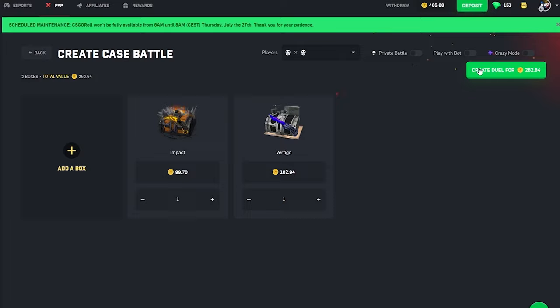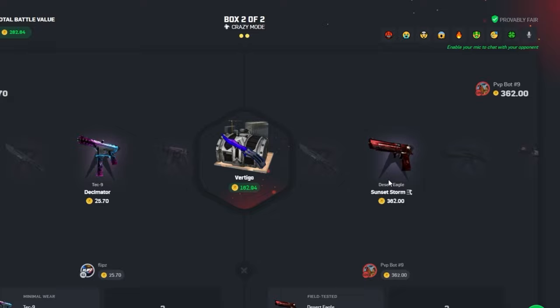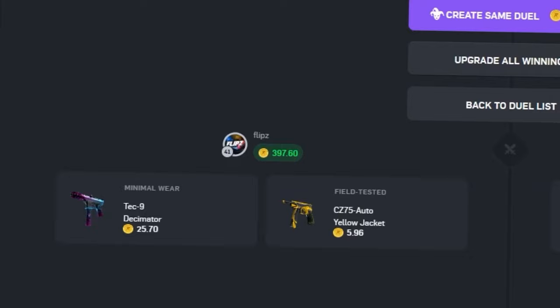262-coin case battle, let's see what we can do here — 1v1, crazy mode again. Bot really needs a tiger tooth — give him the tiger tooth so I can keep mine. Awesome start, crazy mode awesome start. Second case, give him a knife, don't give me a knife. Okay that's fine, we made a little bit of money.